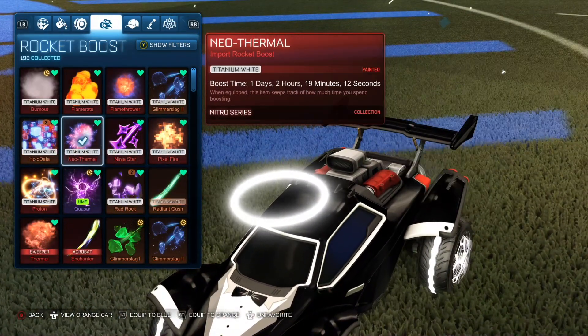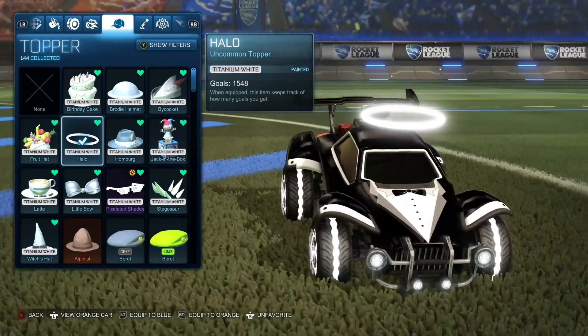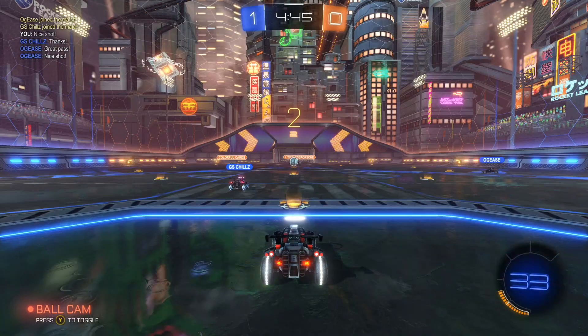You might try using the Titanium White Flamethrower Thermal or some other Titanium White Boost too. For the topper, I went with the Titanium White Halo. I used White Disco Tech for the trail, and finally for the goal explosion, I went with the recently available Black Gravity Bomb to top off this combo.